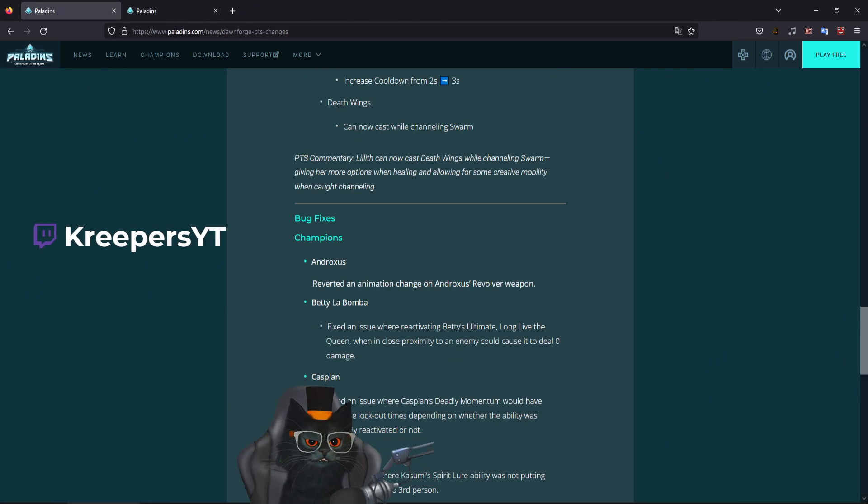Fixed an issue where Kasumi would not gain the effect of Illuminate when Body and Soul was active. When you would do this, Illuminate wouldn't carry over with your body — it would actually stay near the physical body, not your soul. So the ghost form/soul would not have the effect of Illuminate to see people going invisible. That's been fixed. There are also problems with Maeve's ultimate where using the movement ability would cause everything to go black for the soul form.